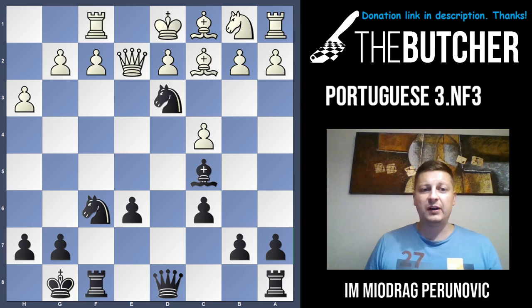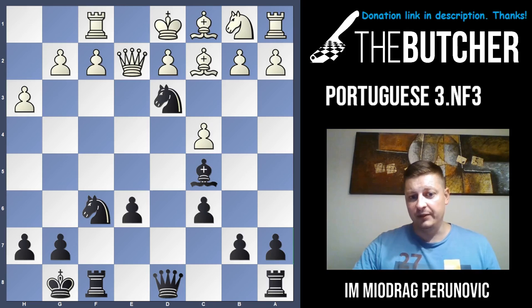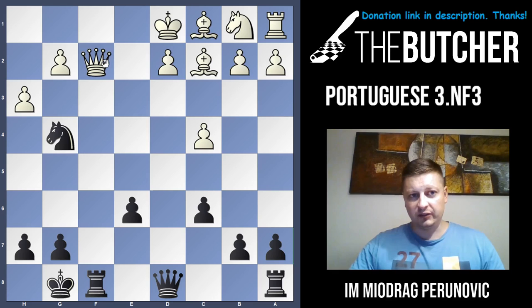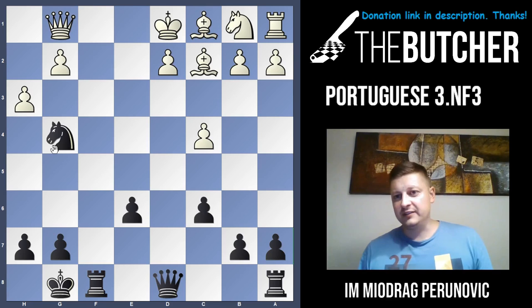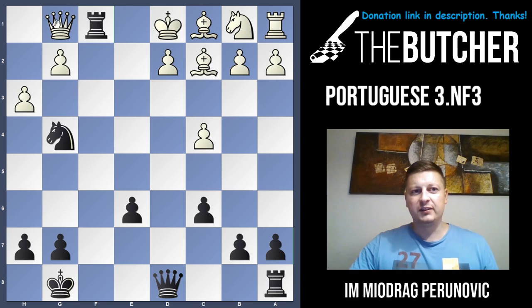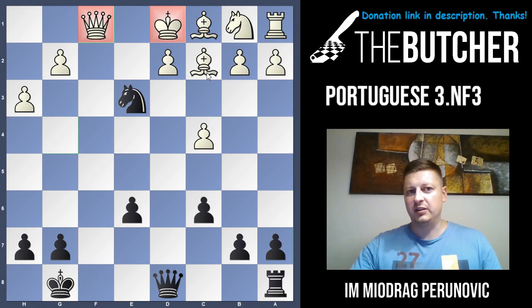But in this case it may apply, because you take, take, take, take, take, and go with Ng4. The point is you threaten the queen, you open up your rook, and the real tactic comes. Black to move — it's Rxf1, and after Rxf1, Qxf1, Damaso played Ne3, and Black resigned because his queen was hanging. It was a beautiful win in just 17 moves — another crushing game. This game shows the huge difference between h3 first and c4 then h3.